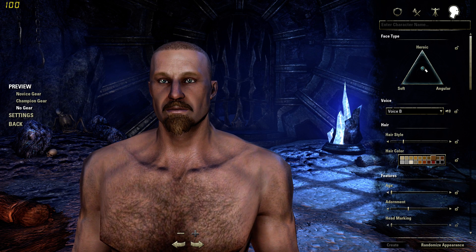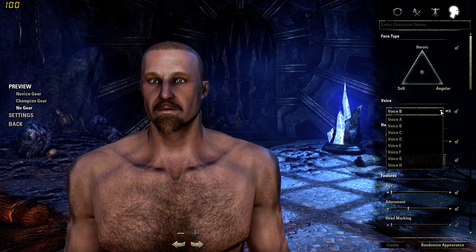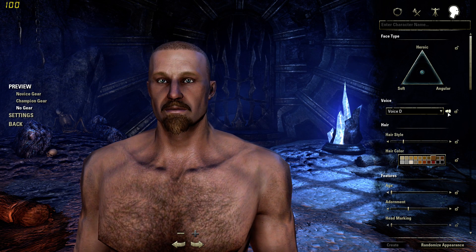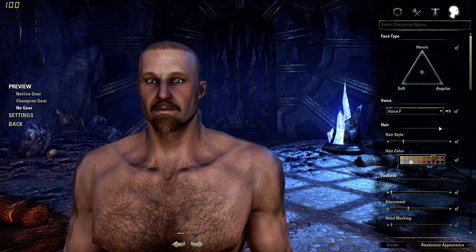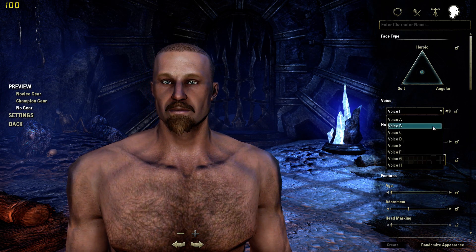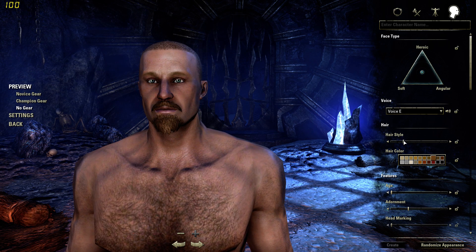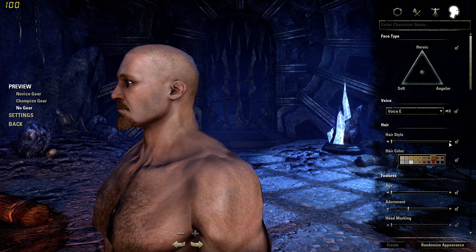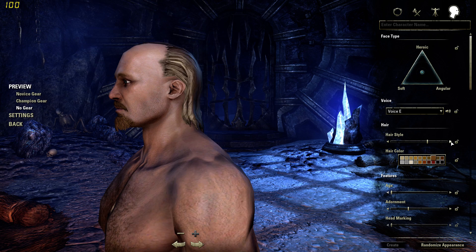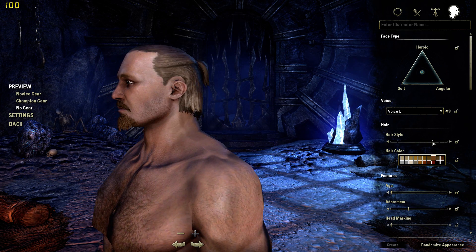Let's skip through to the face options. There's a heroic slider — it does make a bit of a difference — I'll just go in the middle. These are the voice options, which is pretty funny sometimes. Let me pick one that sounds nice and manly. Then there's hairstyle — pretty good selection. I'll go with something warrior-like, yeah, that'll do.